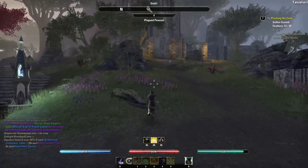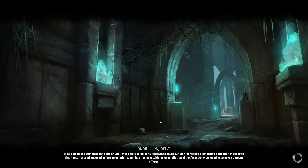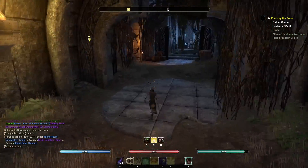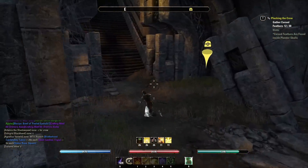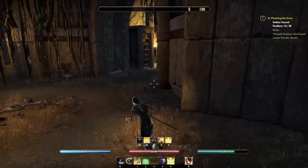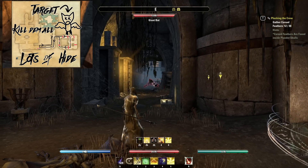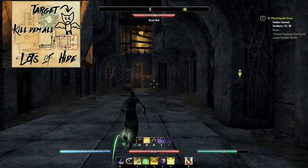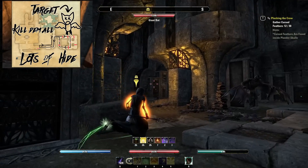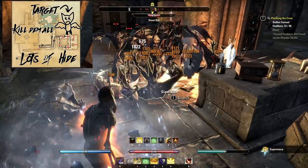To get to the desired location from the Tanzel Will Wayshrine simply follow this sped up gameplay and it will take you right where you need to be. Once you've made it here just follow the map that I've drawn for you all. Just pull all of the bats — drag them all over and make sure to pull all of them from all the different locations. Give them one area and just AoE them all.